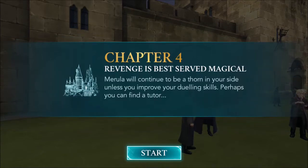Chapter 4: Revenge is best served magical. Marilla will continue to be a thorn in your side unless you improve your dueling skills. Perhaps you can find a tutor?